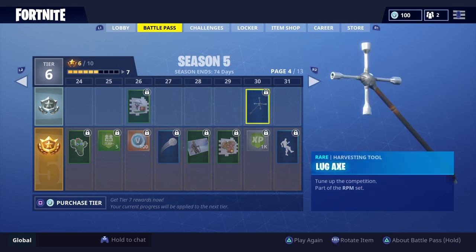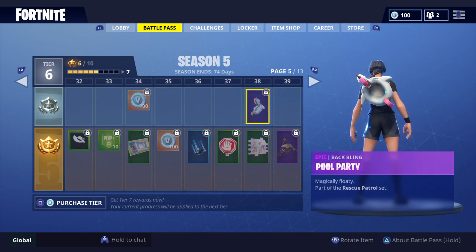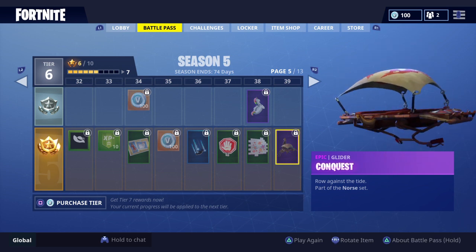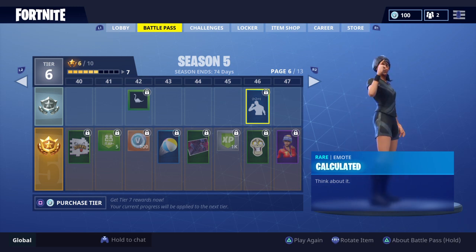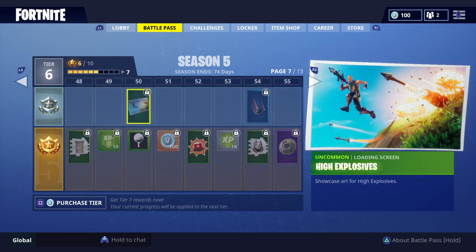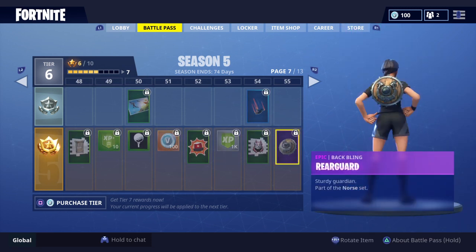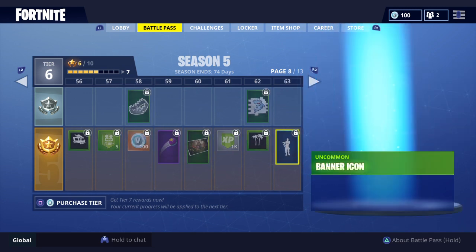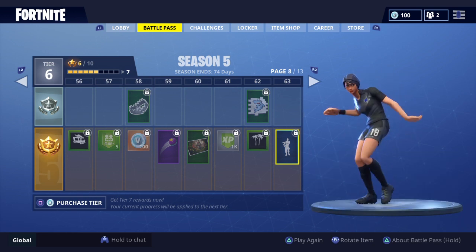We move on to some loading screens, and there's this pickaxe, all the dances, the pool party backpack, this monstrosity, then we get on to the beach ball and stuff, the emote. Then we have the lifeguard player, then we have all this — that looks really awesome, I'm just waiting to get that. And then some more emotes. This is actually the Drake emote — it kind of looks like the Hotline Bling emote, so that looks great.